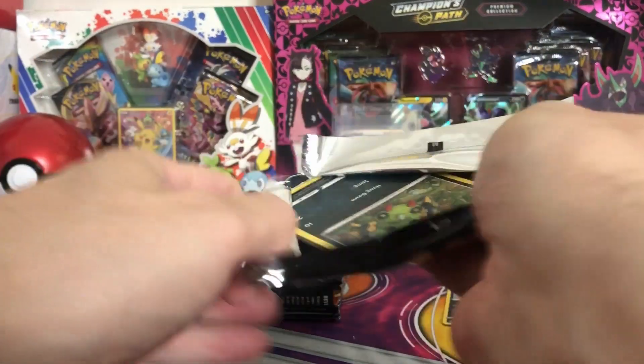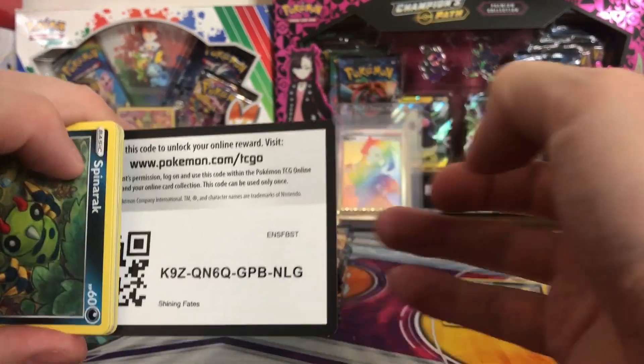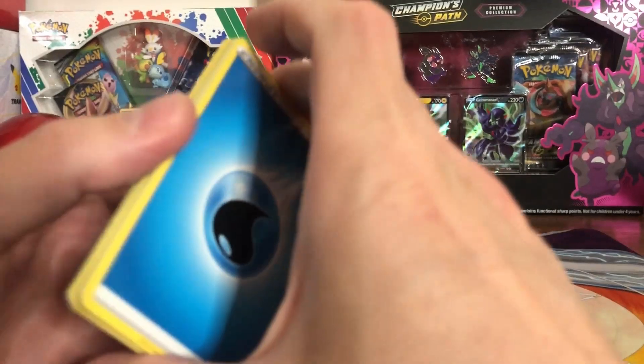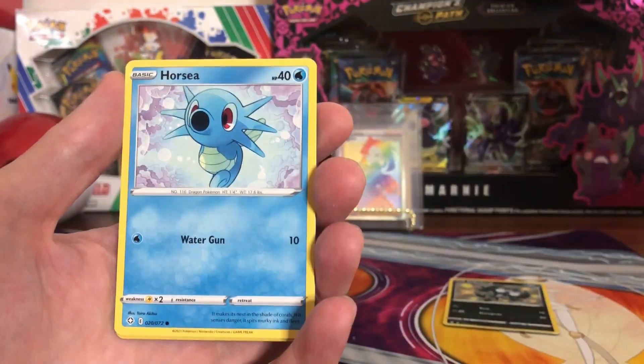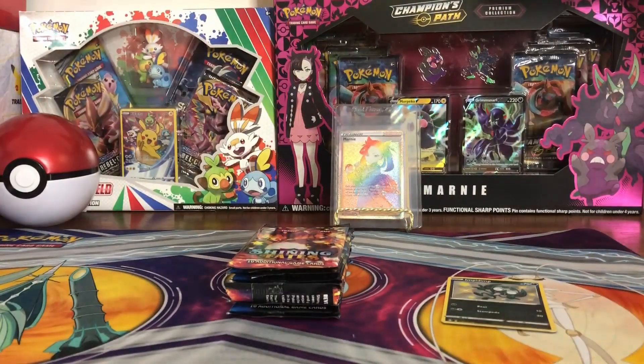Seventh pack: Thwacky, Tropius, Gym Trainer, Spinarak, Shinx, Koffing, Horsea, Grookey, Luxray, reverse Volcania.